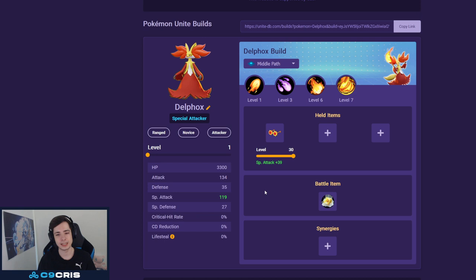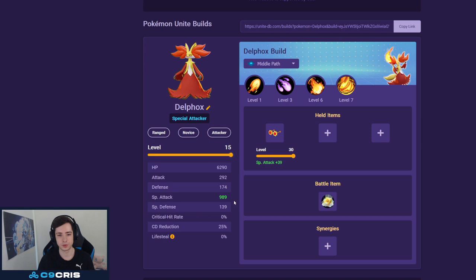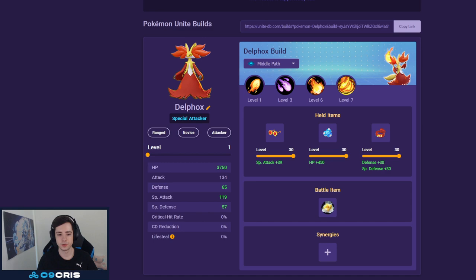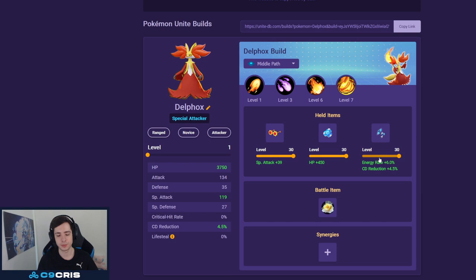For held items, this Pokemon is quite weird. The second ability — either Mystic Fire or Fire Blast — can actually crit, but Delphox doesn't have any crit rate; there's zero crit rate, but those moves can crit. I think I would always run Choice Specs, and my favorite combination so far has been Buddy Barrier and Focus Band, just to have a bit more defense since you die very, very fast. As a jungler, those items are very strong. Your Unite move has very low cooldown, which means you can proc Buddy Barrier quite often. I've also been trying Energy Amplifier, but I don't think it's that necessary — the cooldown reduction is okay, but the Energy Rate doesn't really do too much since you have your Unite move up so fast anyway.